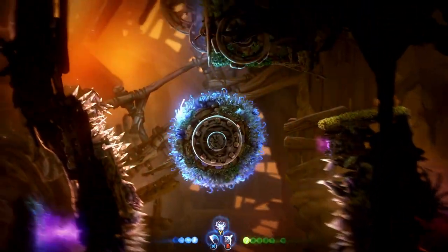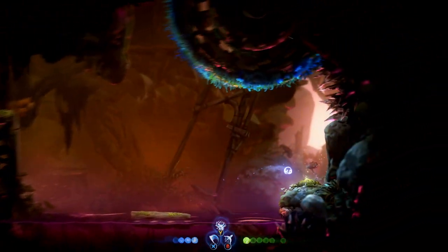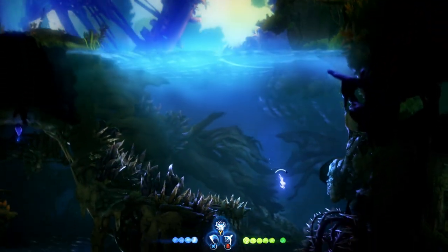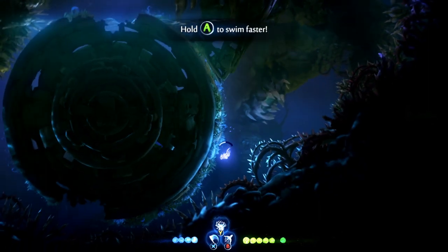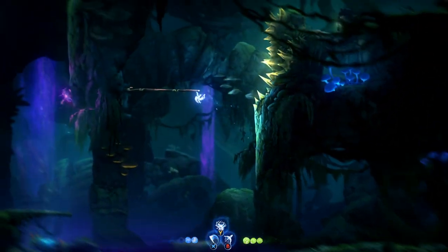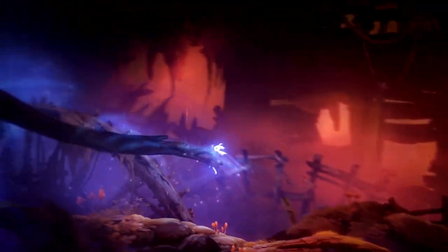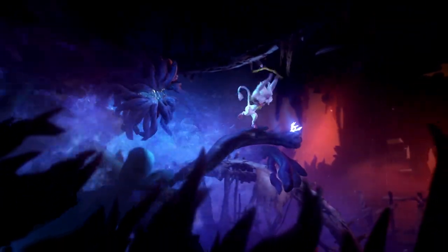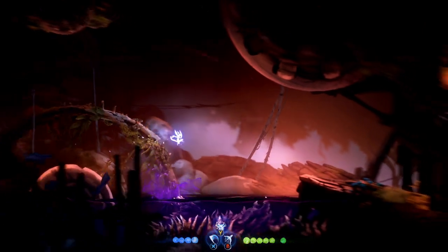Ori and the Will of the Wisps follows up from the original game. It's still a 2D Metroidvania-style platformer, with a focus on challenging traversal and beautiful environments. It also still utilizes the Unity engine to achieve its results. While Ori is a 2D game at heart, the visuals offer a sense of depth that really brings the player into the world. The camera reveals a world created from a large number of bespoke layers that all parallax with one another, creating the illusion of a three-dimensional world. This is mixed with actual 3D objects peppered throughout the scene, and sometimes used to dramatic effect. It's an interesting fusion between 2D and 3D visuals.